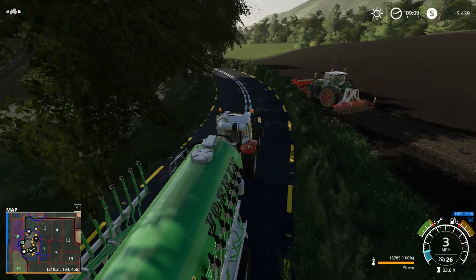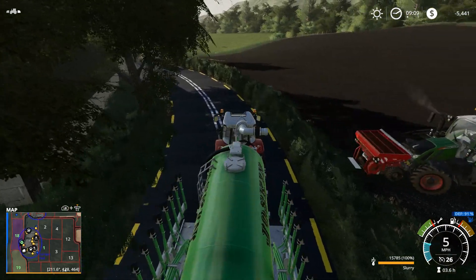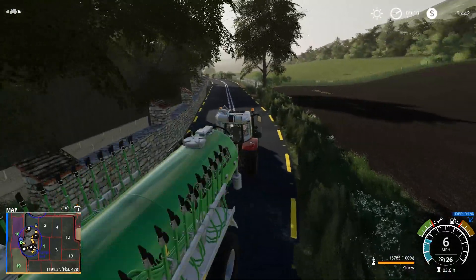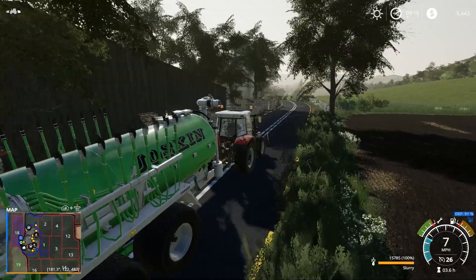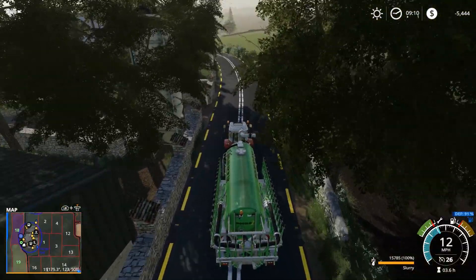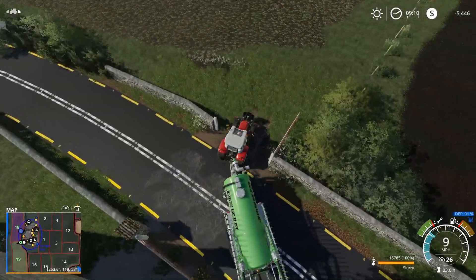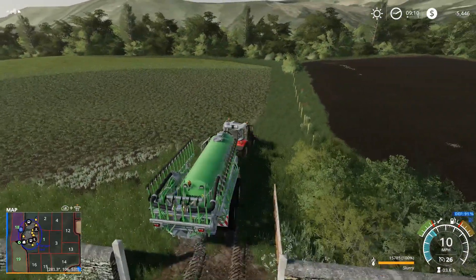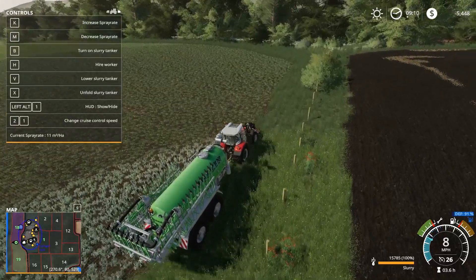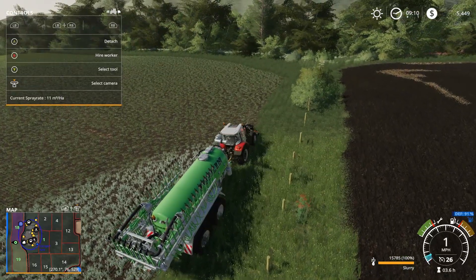Hello everybody and welcome to Stock Tractor Simulator. We got a new toy — we're also broke, we're negative five grand — but I think we needed this. We needed a dribble bar, or a syringe bar as some call it, because we're doing this all natural. So we got the big fella — well, not the big one — this is a 12-meter with all the fixings, and it is a pretty nice little unit.